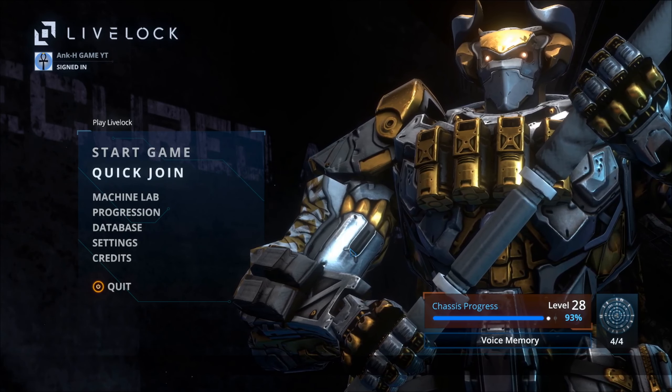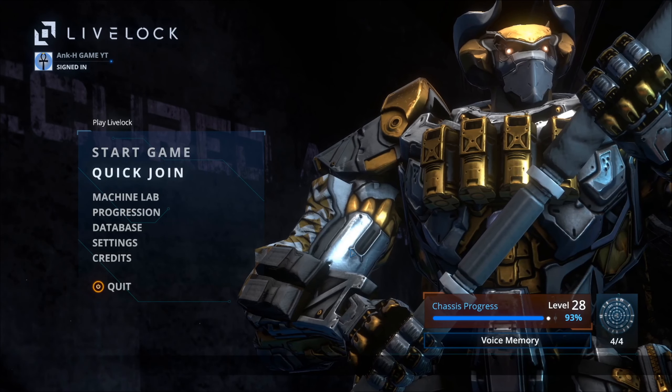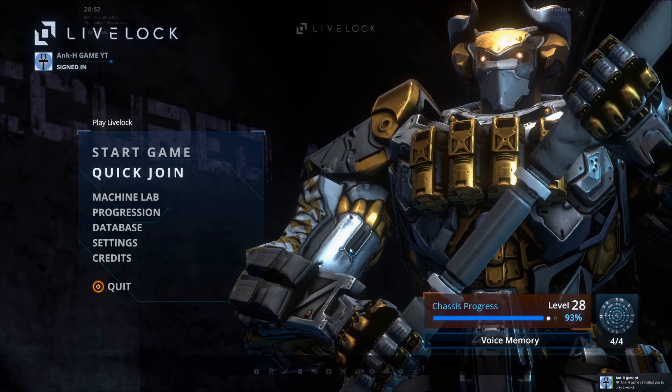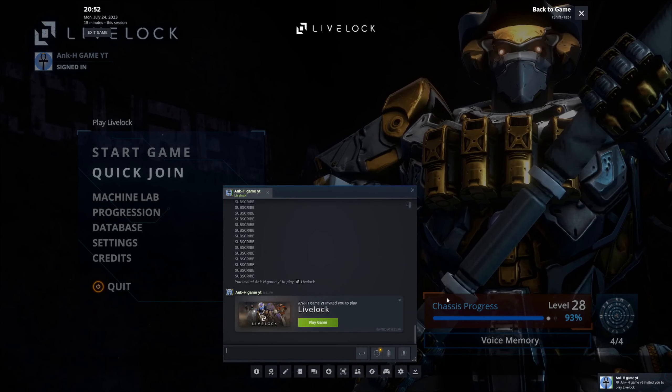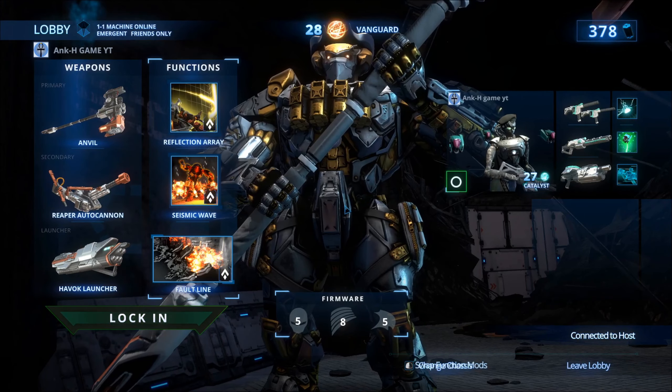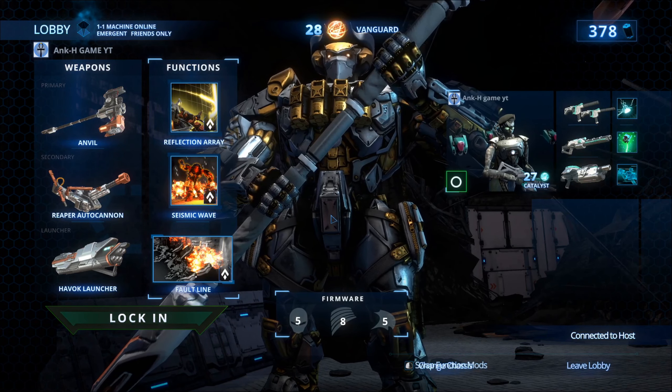For the invited player: click on the notification you received, or open the chat window with your partner and click Play Game to accept the invitation. Then organize your weapons and functions and lock in.